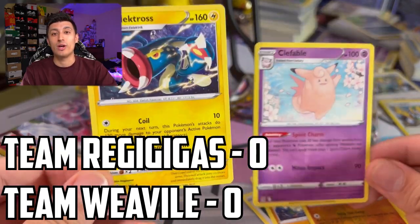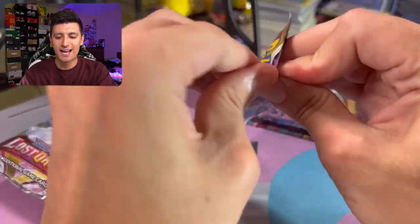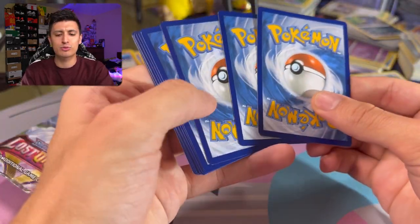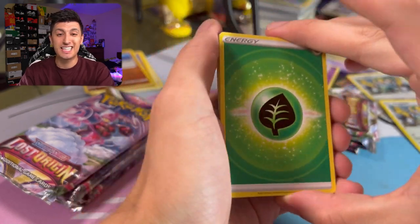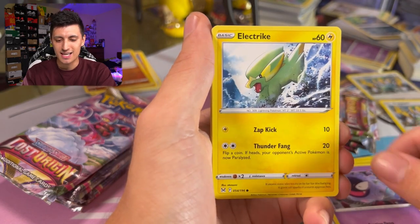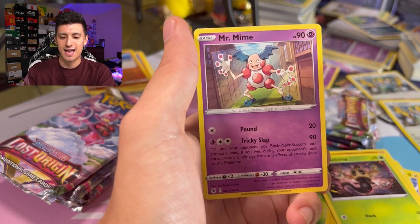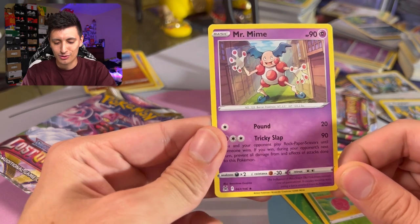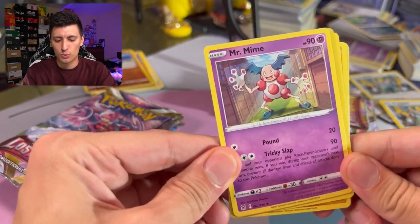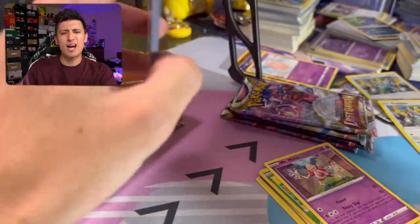Round two — starting with Team Regigigas using the Giratina pack art. I'm not sure what the pull rates are looking like for this set, but I've heard it's been pretty rough and pulling Giratina is insanely hard. Here we go: Box of Disaster, Gastly, Electrike, Bronzor, Sudowoodo, Phantump, Roselia, and a Mr. Mime non-holo — he's using his barrier attack. So we got Mr. Mime for Team Regigigas.